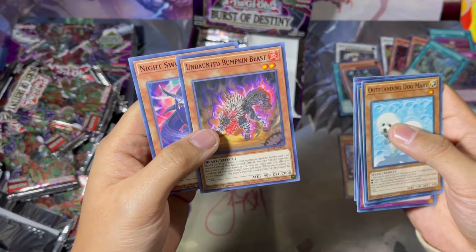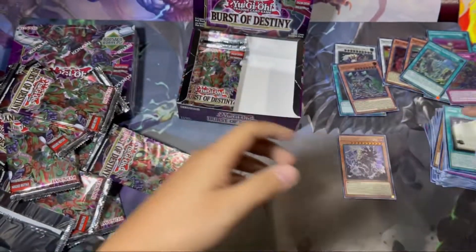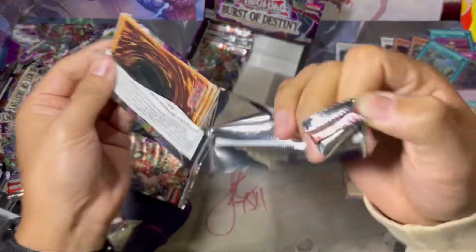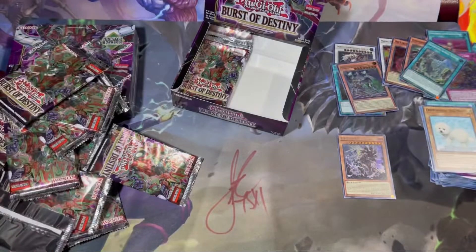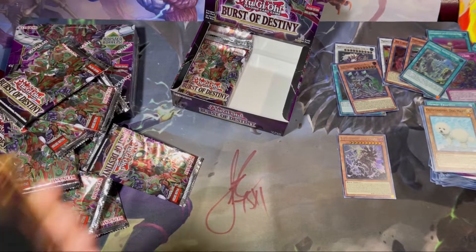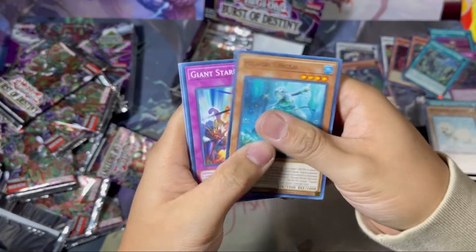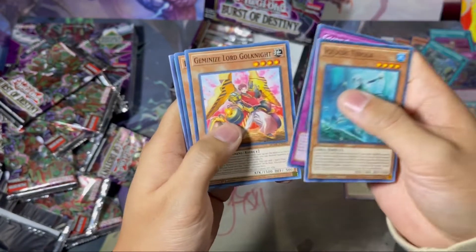Undaunted Bumpkin Beast — I always thought that was a sick name. Konami doing this bro, forcing it. It just says Bumpkin, bro. Ice Jay Tenola for all the Filipinos out there, let's go! Starfall Gemini.